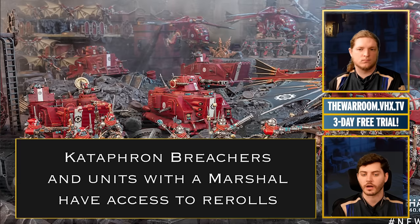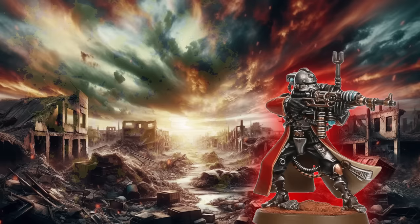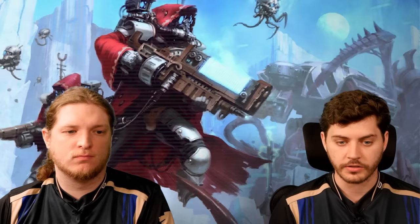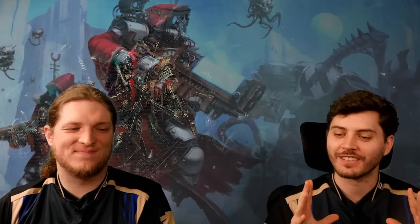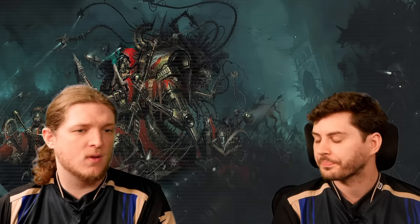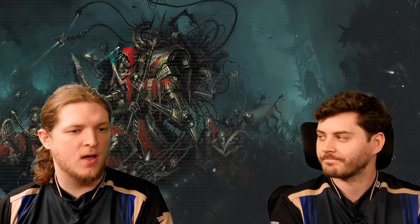What Admech does well is Skitari Vanguard, which give a 3-inch aura of minus-1 OC — not to a minimum of 1, just minus-1. So if a unit is OC 1, they go to 0. They're OC 2 because they're Battleline, making them one of the best primary denial and control pieces in the game. In Skitari Hunter Cohort they access Advance and Charge, getting them across the board into nooks and crannies. However, certain units in the game Admech really can't kill efficiently — if someone shows up with Terminators with a 2-up save, Armor of Contempt, and cover, nothing in the list can handle that.